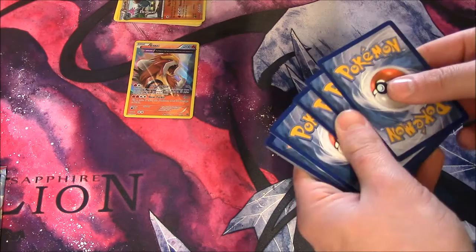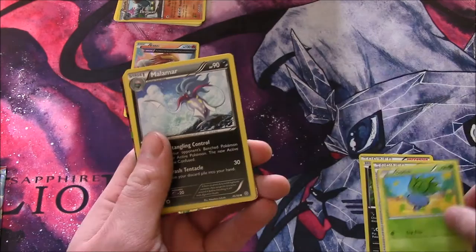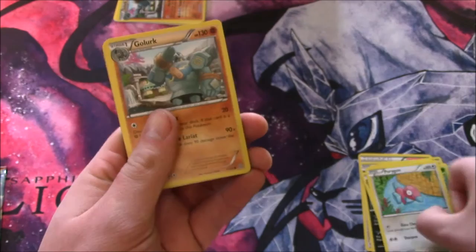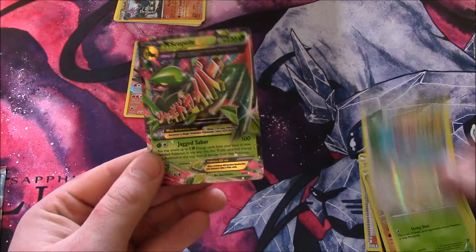Second pack: Sandile, Sableye, Level Ball, Oddish, another Malamar, Porygon, Golurk, Spinarak, Reverse Holo... Mega Sceptile EX! What's better than that? And the other pack pulls a Half Art Holo Tentacruel. You've beat the Sceptile by getting the Half Art Tentacruel — by a hair!